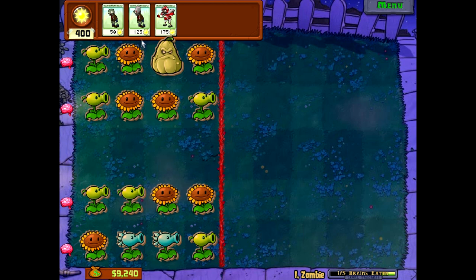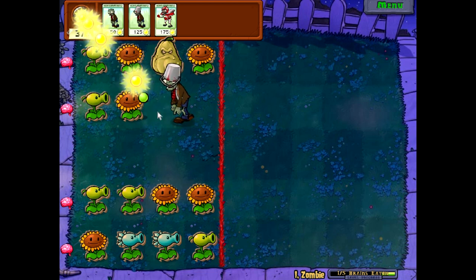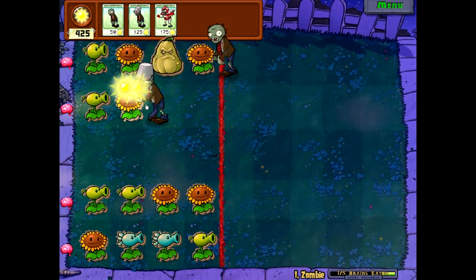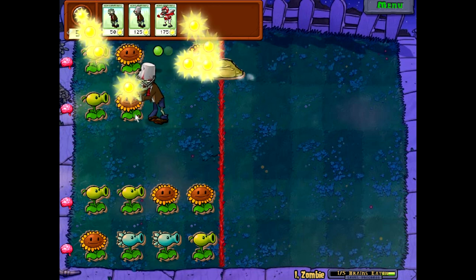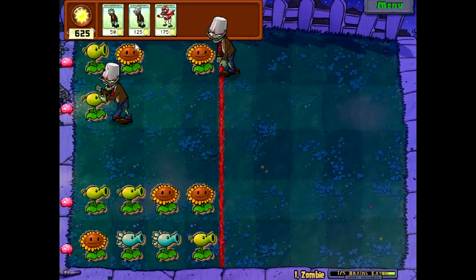We need to clear out the other four rows now. I think bucket head zombie would be a good way to go. Let's try that. Let's see how it does. I think we're okay - he can withstand quite a few of those single shots. Look at all the sun we got! We'll put you there and get rid of the squash. We got some more sun, and we'll do a bucket head there - he should be able to make it all the way to the end.